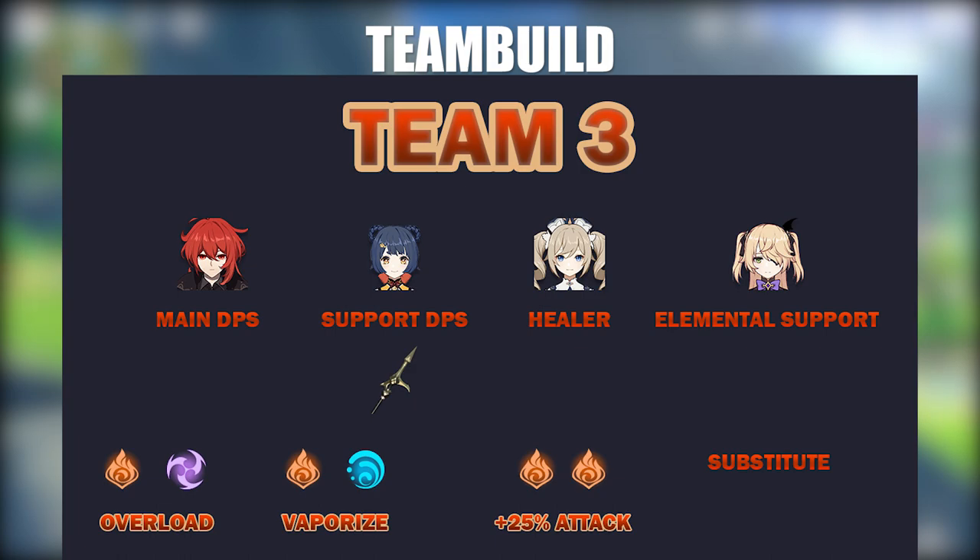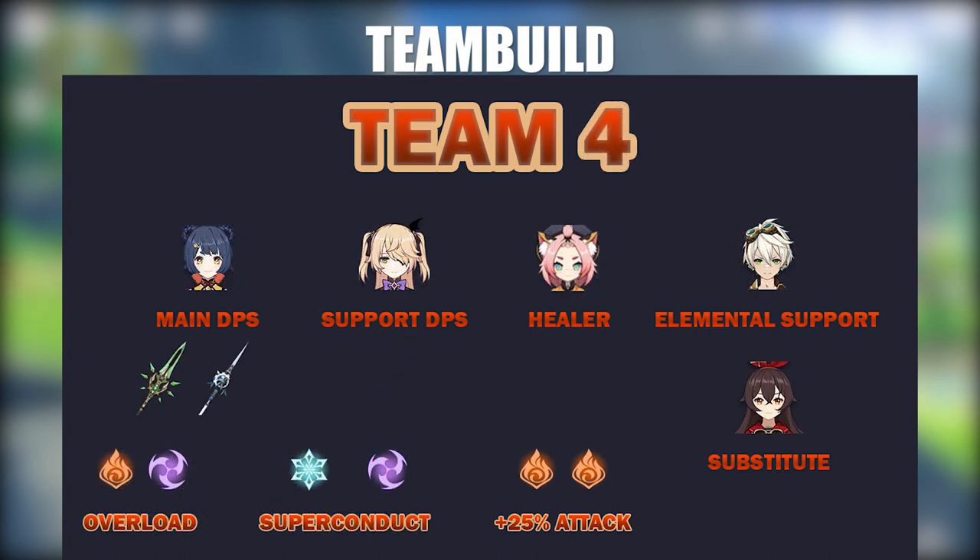Now let's move on to the physical DPS Xiangling as the main carry. I will only provide one team as this is really just a template — you can swap out characters as you see fit with the goal of facilitating Xiangling and creating good synergies. An example would be Xiangling as main DPS, Fischl as support DPS, Diona as healer, and Bennett as elemental support. Fischl and Diona can create Superconduct, which reduces enemy physical resistance by 50%, giving Xiangling a huge damage boost. Also Fischl has Overload with Xiangling and Diona has Melt. Bennett provides the 25% pyro resonance as well as his burst for further damage boost. The weapon of choice here would be Crescent Pike, with Primordial Jade Winged Spear if you have that option.